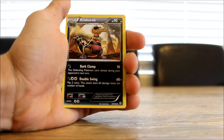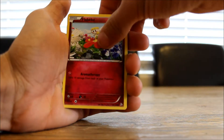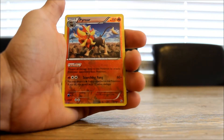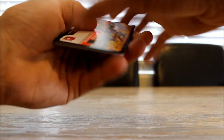Alright, so from the first pack we've got a Luxio, a Blacksmith, a Croconaw, a Sphinx, a Flabébé, a Seadot, a Sneasel, a Litleo, a reverse holo Pyroar, and a holo Shifty, which is very nice. Let's get straight into the next pack.